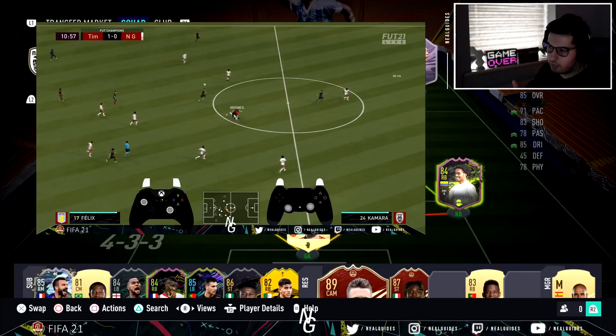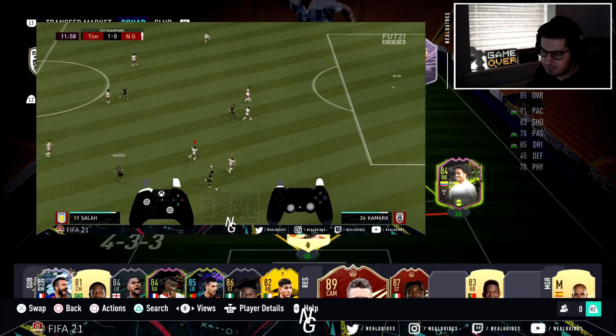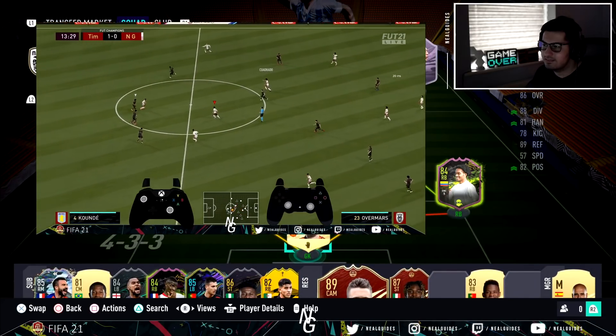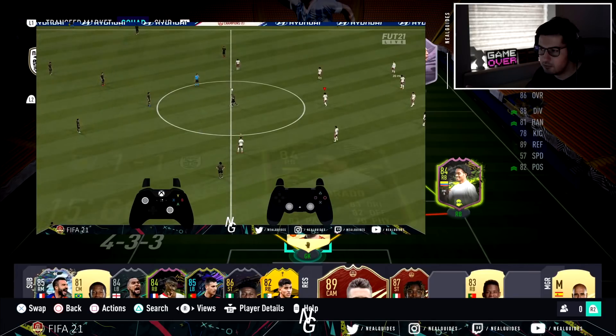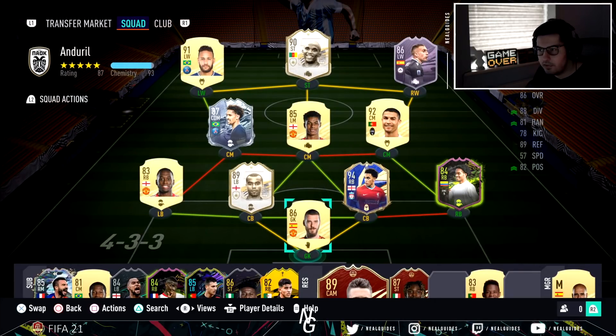In my opinion there are three benchmarks. Gold 3 is a really good benchmark — the rewards are genuinely good. Gold 2, you get a guaranteed pack, but I've seen people get Gold 2 and get garbage. Elite is only worth it because the card prices are high — you might pack Valverde and get two million coins from Elite 3, just like that. But plenty of people not posting rewards are getting around 200k. Can you imagine sweating through the entire weekend league just to make 200k? I've seen people in Gold 3 get better red picks than some in Elite 3. So think about whether it's worth it.